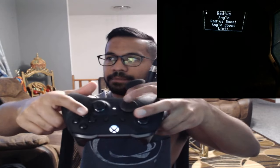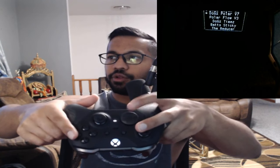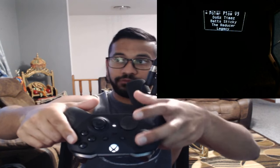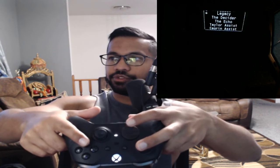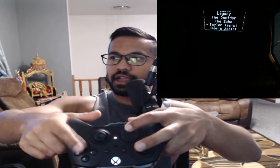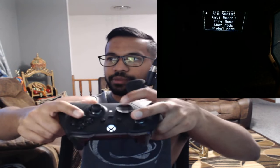We're going to go ahead and press B and then press B again. There's Doge's Polar V, Polar Flow V3, Doge's Times, Bat Sticky, The Reducer, Legacy, Decider, The Echo, Taylor, and then Syrians. There's way too many to choose from — we're going to go on to the fire mods next.